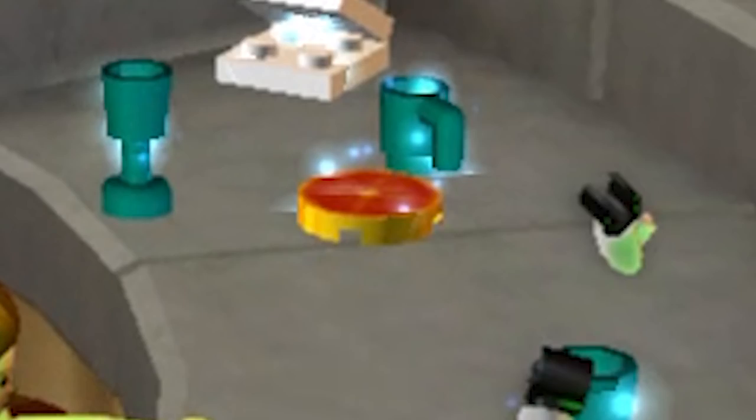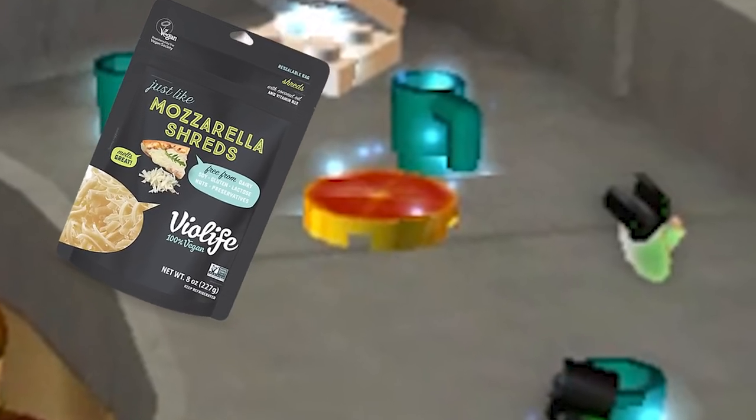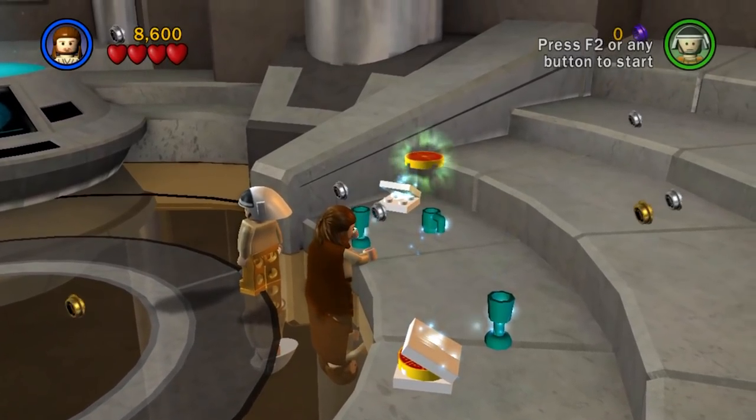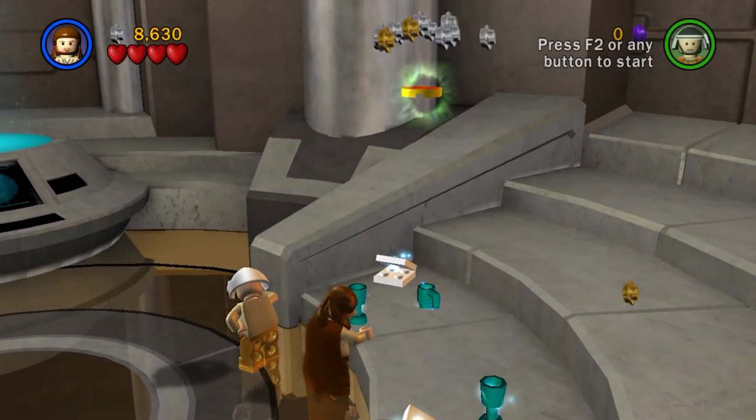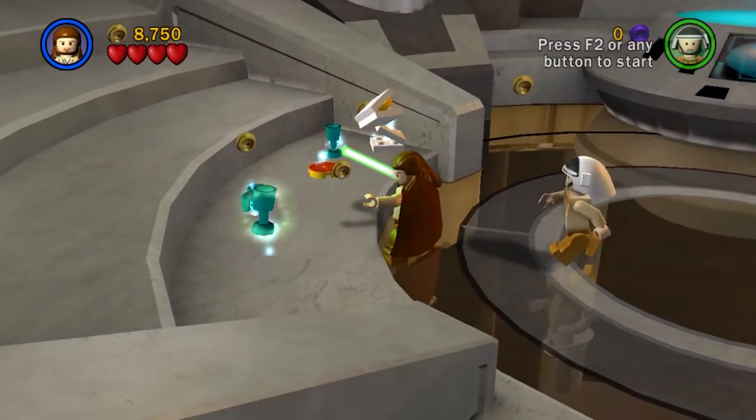What is this, vegan pizza? They've got no cheese — it's just tomato paste. You're going to get some vegan mozzarella in there, just sprinkle that stuff on top. But my question is, how did the clones order pizza? Did they do this after taking the Jedi Temple — just get some Uber Eats delivered? What's the deal here?